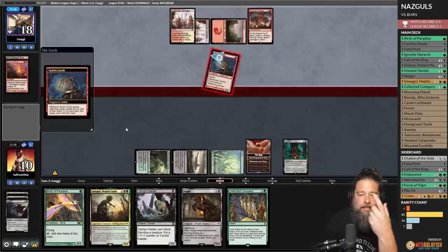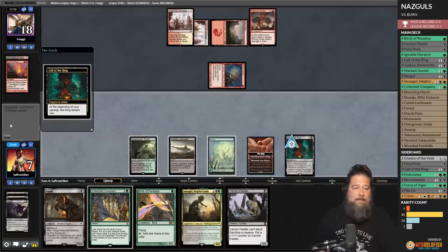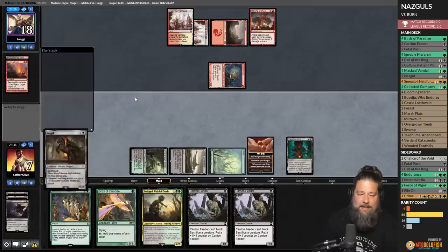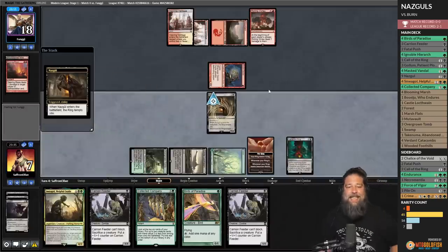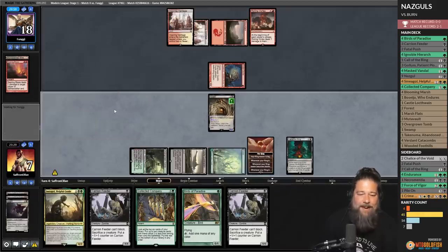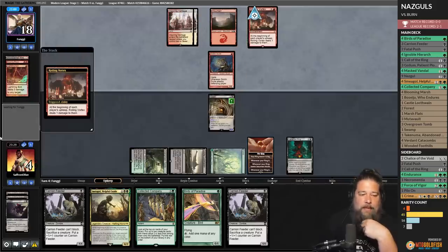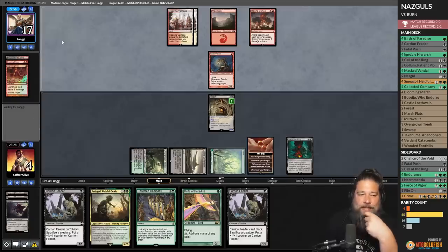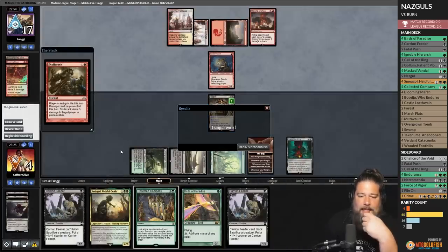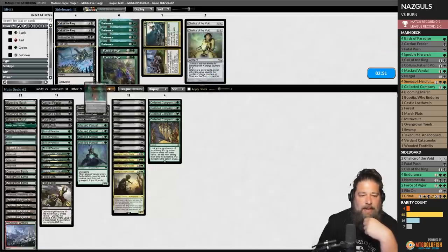We play another Nazgul — let's just keep Nazguling. Call of the Ring — sadly, we can't draw cards against burn. Opponent plays Lightning Bolt. We're definitely dead. There's a Skull Crack, and now we're literally dead, so we scoop. Yeah, burn — we don't actually have a great plan for burn at all. Let's bring in the Chalices and give it a shot.